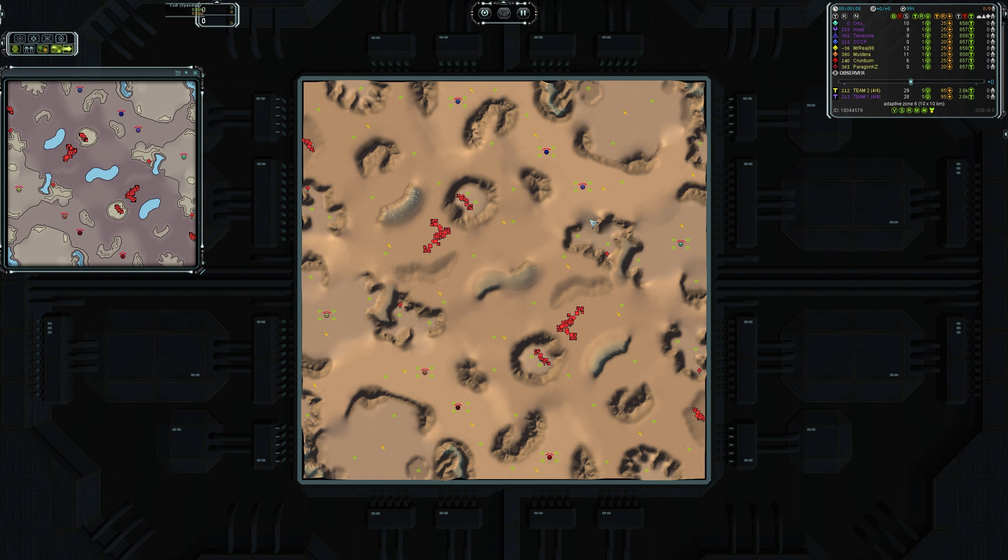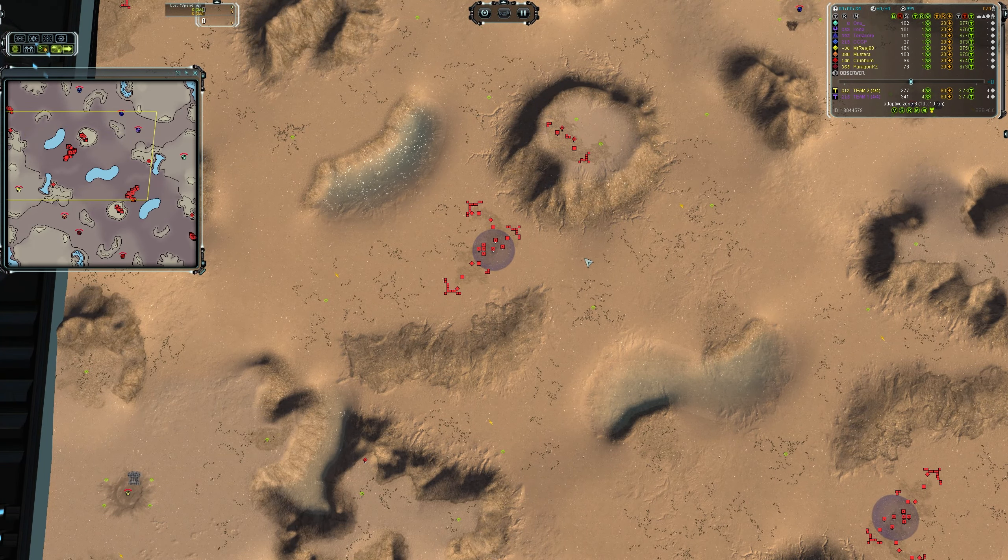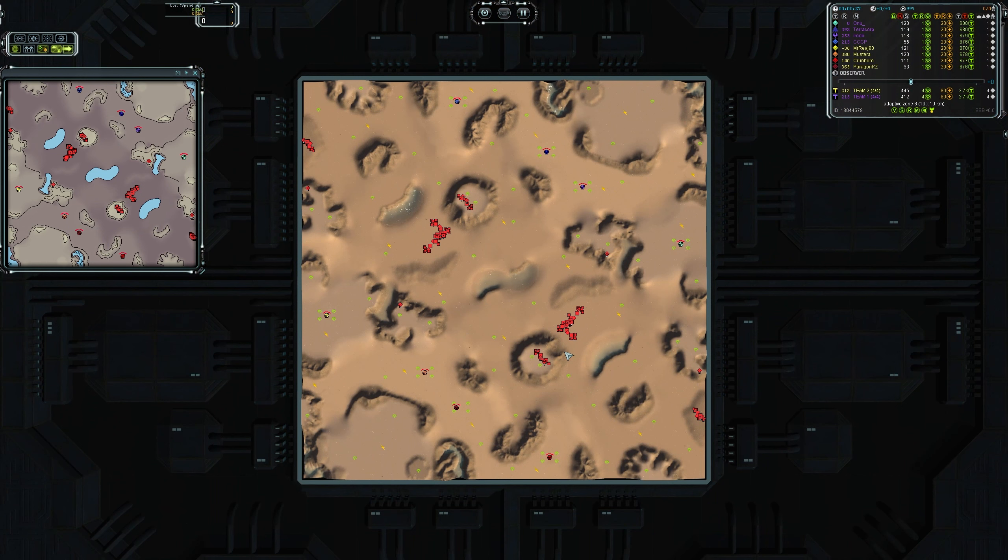Hello and welcome back to the show. Today we're going to do a replay review slash cast. This is a lower level game on Adaptive Zone 6. We're going to look at what a reclaim looks like — about 18,000 mass across the map with neutral structures dotted around as good reclaim source points. We have Team Terracorp versus Team Mustara — which reminded me of Avatar or Aliens, where a corporation is colonizing against indigenous species who are fighting back.